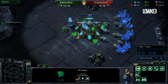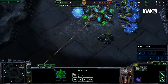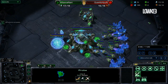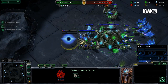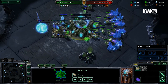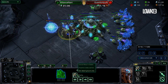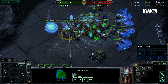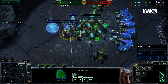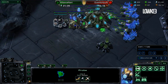Here we are in the actual build order. Nanoha opens with a nine pylon, then chronoboosts the nexus once the pylon finishes, and makes a gateway at 13 supply. At 14 supply he takes the gas geyser, and at 16 supply he rallies a probe to build a pylon. When the gas geyser finishes he instantly puts three probes in, and once the gateway finishes he immediately follows it up with a cybernetics core. At this point Nanoha wants to expand, but since he's not scouting at all, he starts a zealot just in case of an early pull — but he's not going to let it finish. If no early pull comes, at 200 minerals he sends a probe to the low ground, builds the nexus, and cancels the zealot.